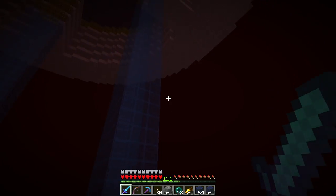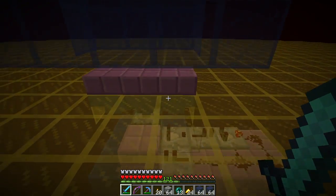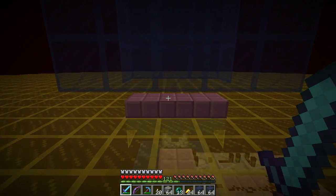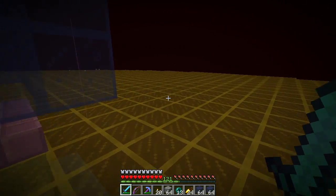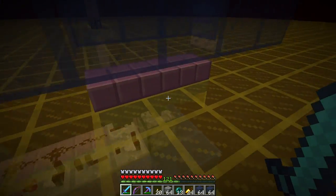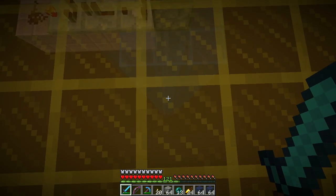Another magma cube, maybe going to fall down. And I put hoppers and little slabs. Left a little space for the experience to come out because I still have to figure that out. And on each of these, I put in a little bit of redstone. The hoppers lead down into a dropper that's facing down.